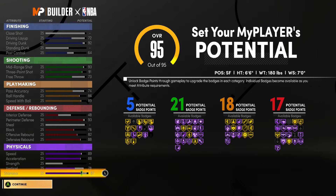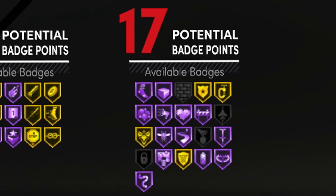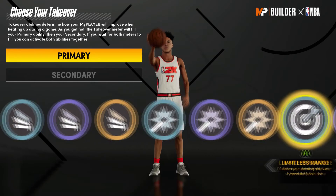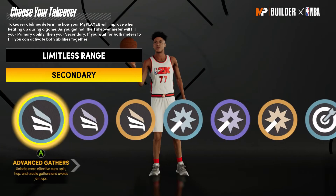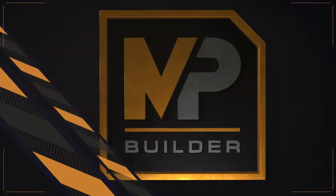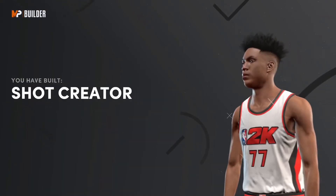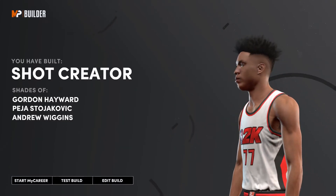I think it's a great build and I am going to make this build — it's an absolute W and I highly recommend it. You're going to get 5 finishing, 21 shooting, 18 playmaking, and 17 defense. For primary takeover I'm going to go Limitless Range, and secondary I'm probably going to go Easy Blow-Bys. As you can see, you make a shot creator.